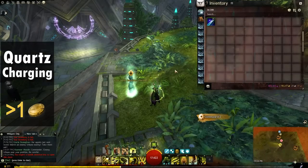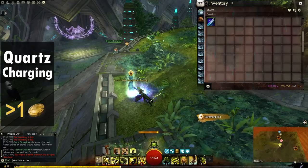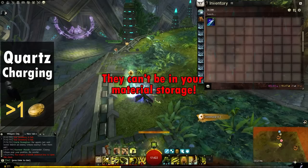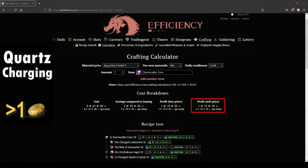Quartz crystal charging can be done in several locations, but the most convenient is the crate obelisk inside a home instance. Make sure you have your 25 quartz crystals in your inventory, then interact with the crate obelisk to create a charged quartz crystal. This charged quartz crystal can then be used in various profitable crafting recipes like Stormcaller cores or Skyscale treats.